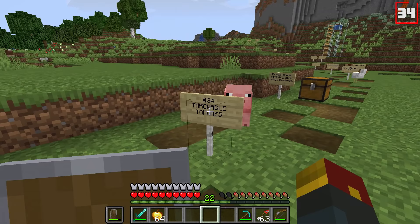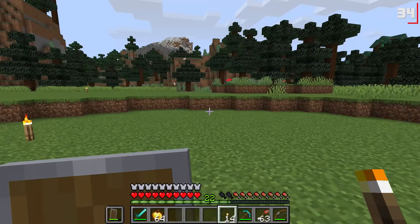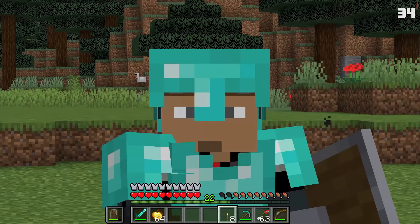Number thirty-four: throwable torches. Notch said at one point that throwable torches were being considered. Imagine that — you throw a torch, and where it lands, light. This would be awesome and I still want this. Anyone out there listening who works at Mojang, please.